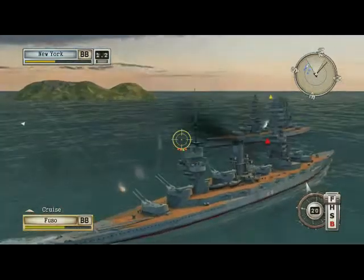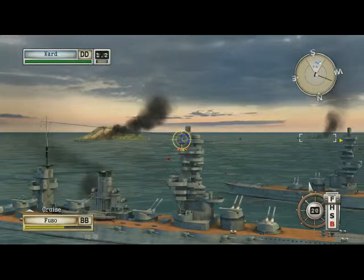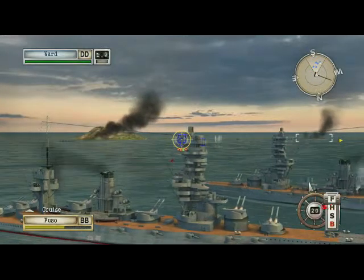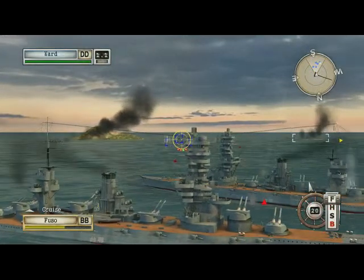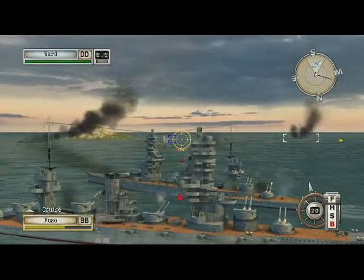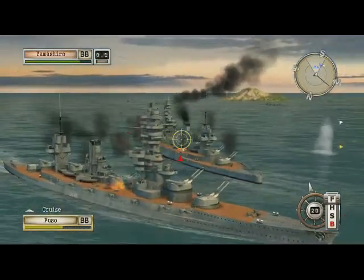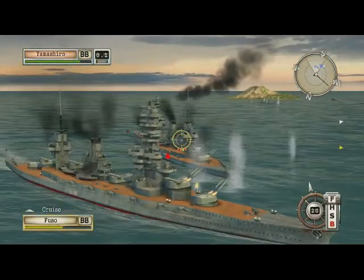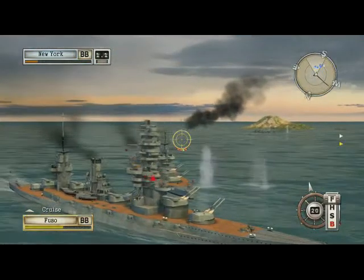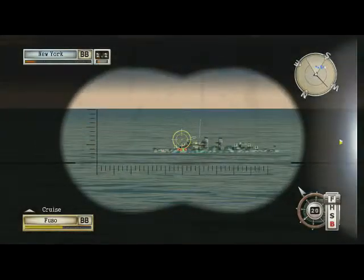There are torpedoes in the water — hard to port. Something I never figured out is why they painted the bottom of ships red. Yashimari is about to get hit by a few torps — not great.